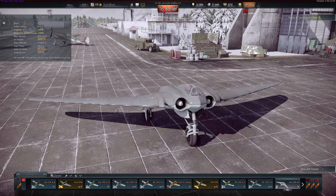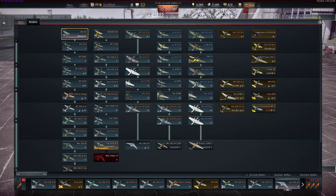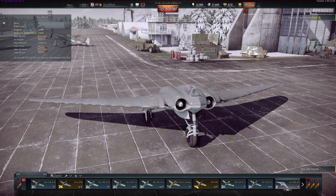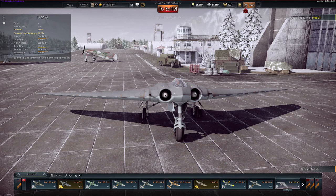To give you perspective on how low 6.0 is — there are certain tier 4 planes like the Ta and the Focke-Wulf D12 that have a battle rating of 6.3, which is higher than the Horton. And there's the Focke-Wulf 190 A5/U2 that has been nerfed down to 6.0, putting it on the same level as the Horton, except those are tiers 3 and 5 respectively.